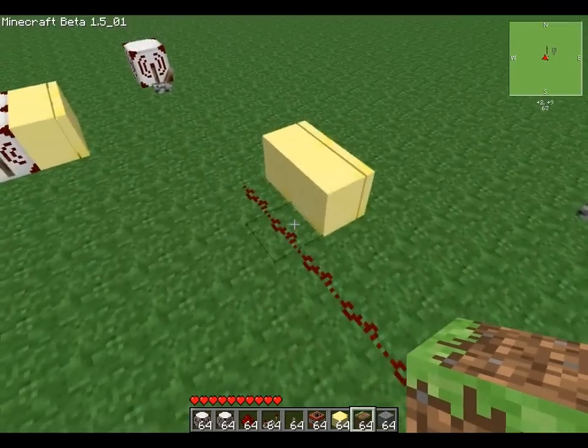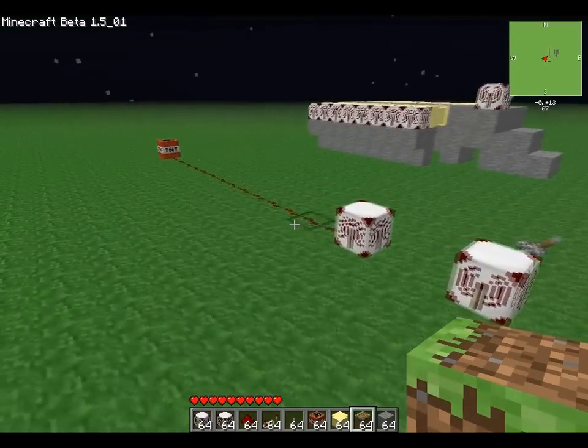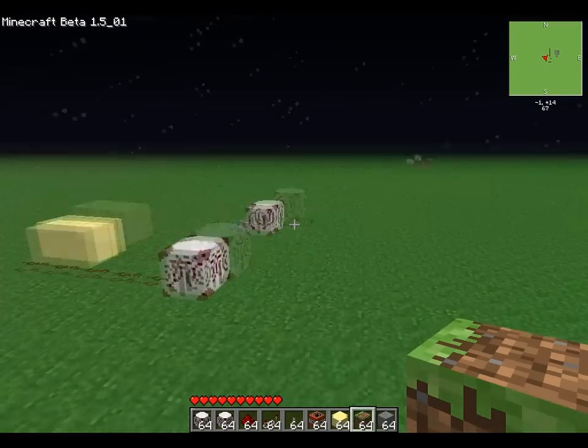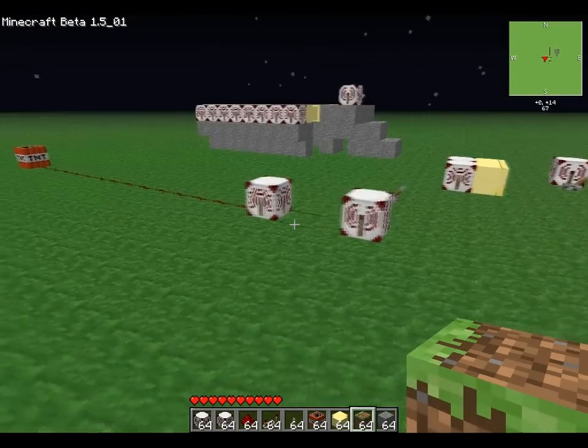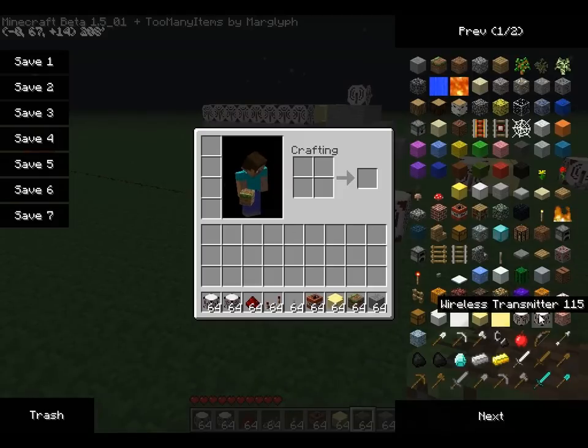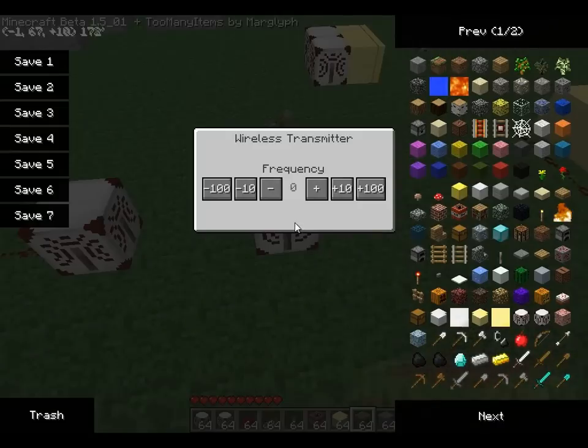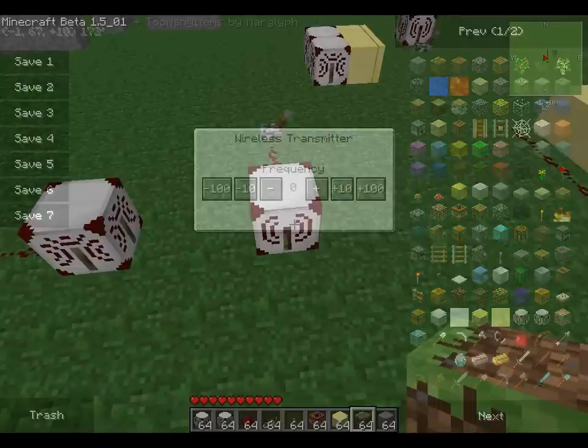As far as I can tell there's no restriction on how far the blocks can be away from each other. How the mod works is you have a wireless transmitter and a wireless receiver. Within these transmitters and receivers you have a frequency that can go up to 999 — so you have 999 different frequencies you can set the blocks to, which lets you connect them to each other.